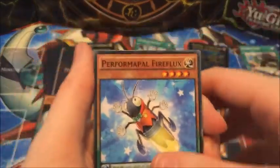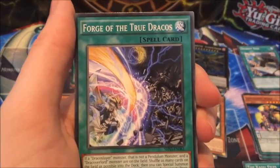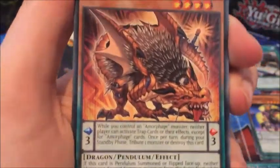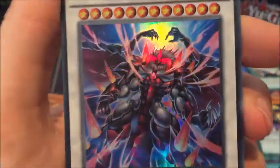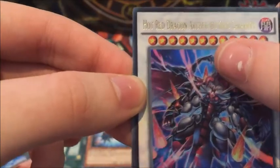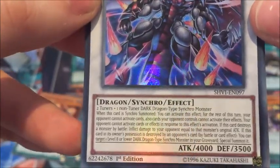Perform about Fire Flux, Bug Matrix, Forge of the True Dracos. This is one of the cards we got in the Special Edition. Dynamist Eruption, Amorphage Greed, and — ooh — an ultra rare already: Hot Red Dragon Archfiend King Calamity. That's really evil-looking artwork, and it is a level twelve — two tuners and one non-tuner Dark Dragon-type Synchro Monster.